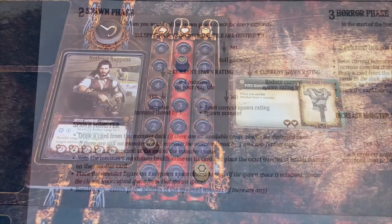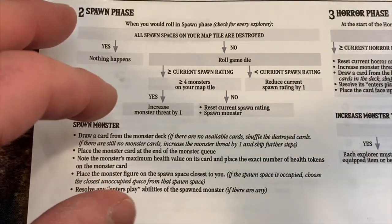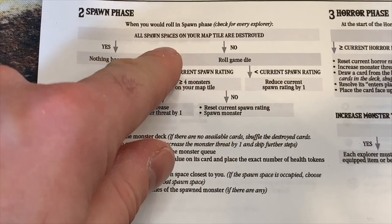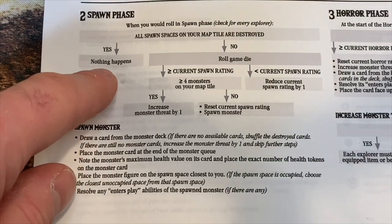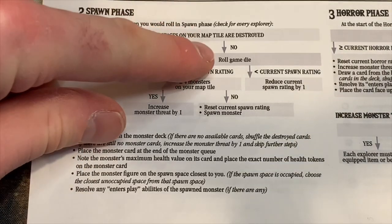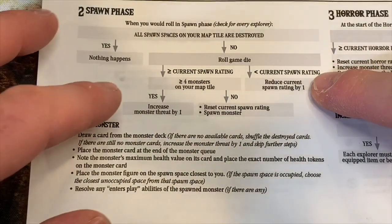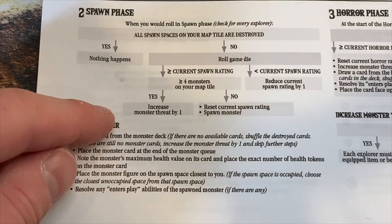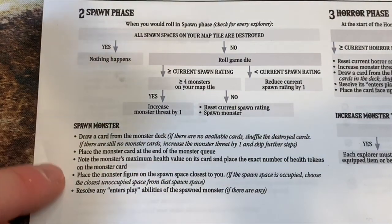We're going to move into the spawn phase. In the spawn phase, you check for each explorer - every explorer has to roll, which is a way to scale the game. There could always be monsters based on the number of players you have. As you roll, first check if all spawn spaces on your map are destroyed - if they all are, nothing happens. Then you roll a game die: if it is lower than the current spawn rate, you drop the spawn rate, making it more likely to find a monster as you keep rolling. If you roll higher, you spawn a monster unless there are four on the map tile - if there are four, you increase the monster's threat instead. To spawn a monster, draw a card from the monster deck, place it at the end of the monster queue, note the monster's maximum health value and place that many health tokens on the card, then place the monster figure on the spawn space closest to you, and resolve any enters-play abilities.